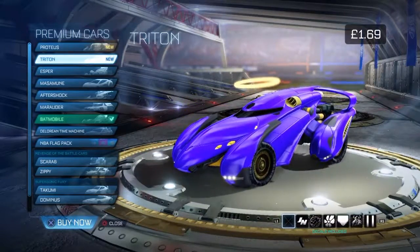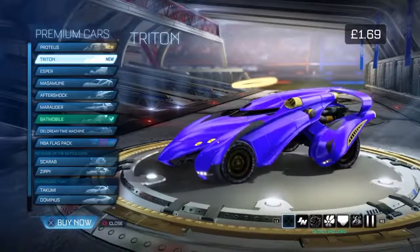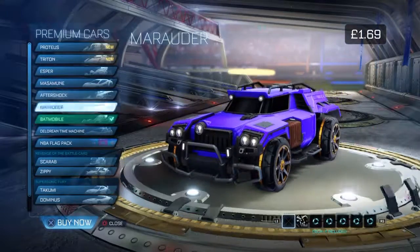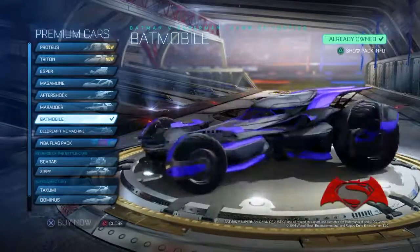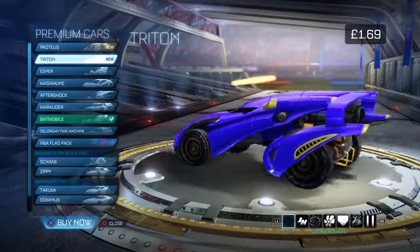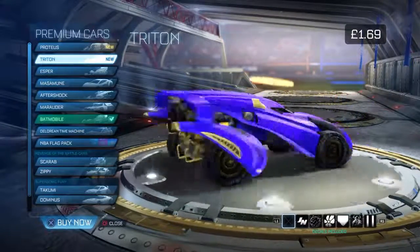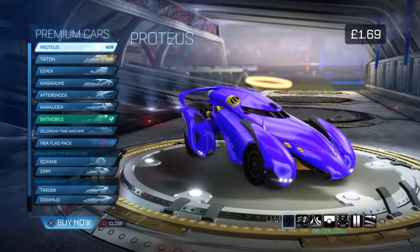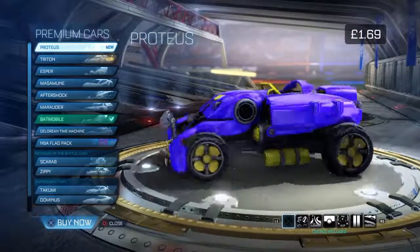Then we've got the Tretan. I'm not really much of a fan of this but I can see where people are. It kind of looks like the Batmobile, with its wheels just out, covered by them blue things. It's kind of like a jet kind of thing. I don't really like this one compared to Proteus but it's still a nice design. Proteus is probably my favourite, but if I had to buy one, this would be the runner-up I'd buy.